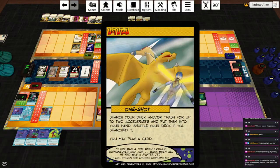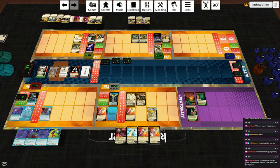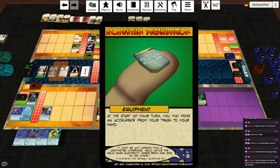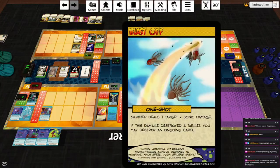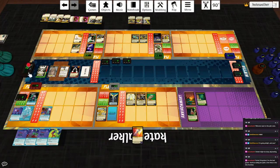Skimmer's going to make a U-Turn: search your deck or trash for up to two Accelerates, put them in your hand. If you searched your deck, you may play a card. Grab those last two Accelerates out of his deck, shuffle, and play two of them. Off of that, For Great Justice: search your deck or trash for an equipment card, put it in your hand or into play. If two or more Accelerates entered play this turn, you may draw a card or play a card. Grab the Momentum Recalibrator — at the start of your turn, you may move an Accelerate from your trash to your hand. Then I can draw or play a card. Let's play Blast Off: Skimmer deals a target four sonic damage. If this damage destroyed a target, you may destroy an ongoing card. We hit the Faithful for four, and with his power, hit the Faithful for one more.